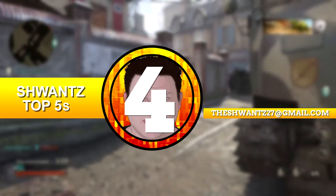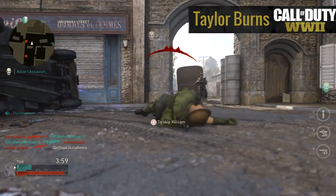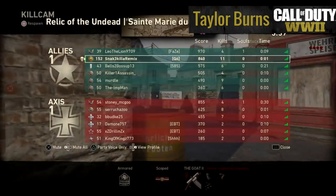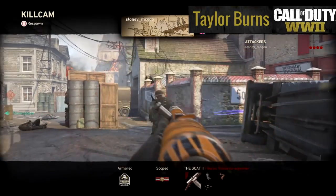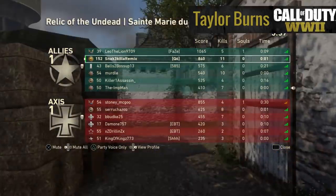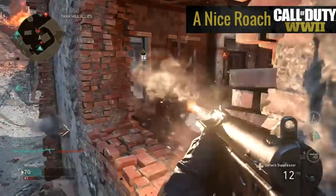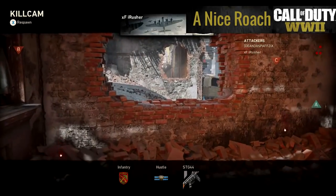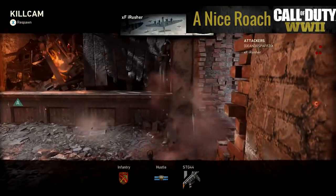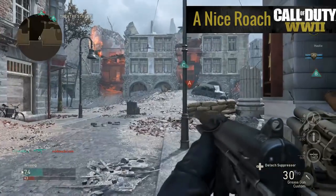At the number four spot we've got some laggy deaths. First, Taylor Burns sees this guy skip forward and tries to kill him — there's no way that's a two-bar connection. Check out the kill cam, he's just teleporting all over the map. Then Is A Nice Roacher sees this guy go from one side of the building to the other — check out this kill cam, it's like watching a flipbook. If your internet is that bad, you shouldn't even be allowed to play this game.